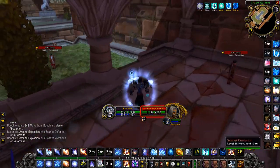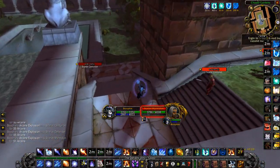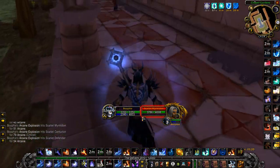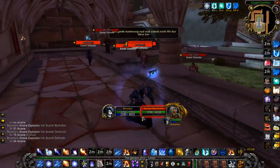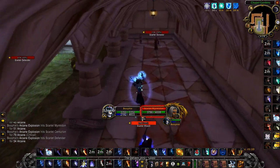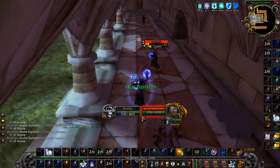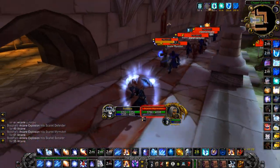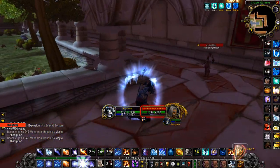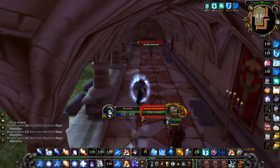Follow exactly where I go and do the jumps that I do. Jump over the corner, do an Arcane Explosion making sure you're pulling all these mobs. Come down the steps, hug the right side, do an Arcane Explosion just there, and jump through the side. Make sure you've got your Frost Ward up — do not use Blink here yet because you're going to need it real soon. Make sure your Ice Barriers are up.